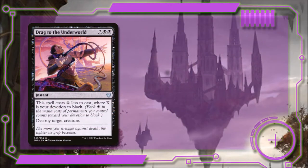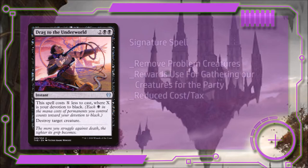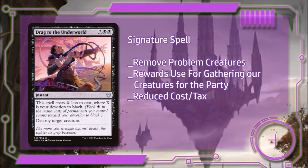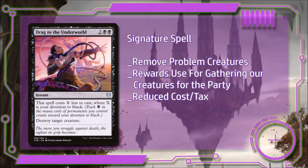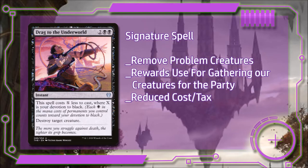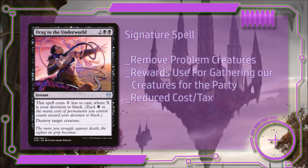Our themed signature spell is Drag to the Underworld. For two and two black, it says this spell costs X less to cast where X is equal to our devotion, and then we can destroy target creature. Drag to the Underworld is how we invite the meal to the dinner. It's also really nice because as long as our family members keep showing up to the party, we can reduce the cost and the tax on this spell.